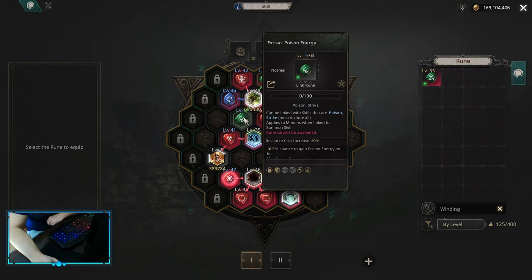Extract Poison Energy is really strong in this build. It gives you plenty of attack speed and a big damage jump, but at the same time it increases your resource cost. So be careful with the resource cost, and always use the best mana potions you have.